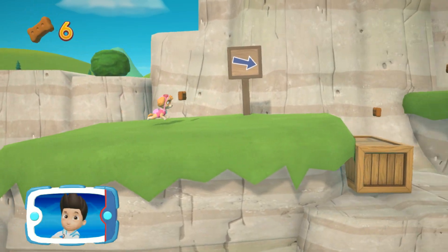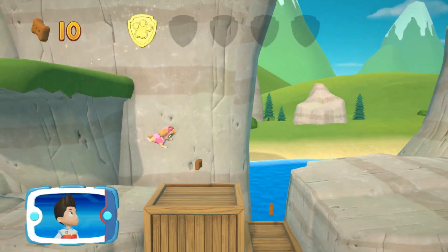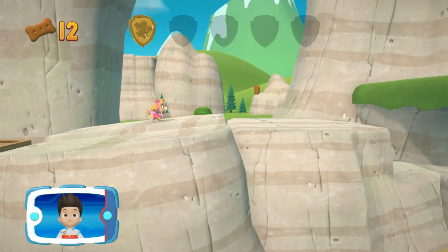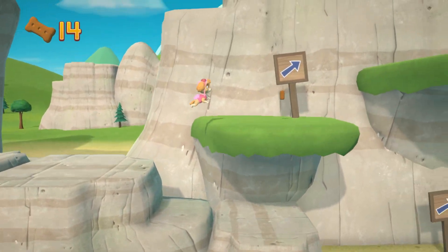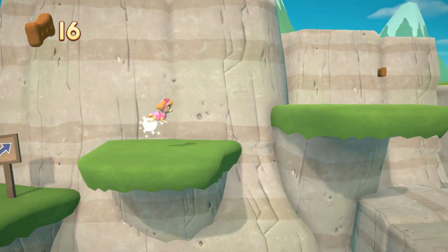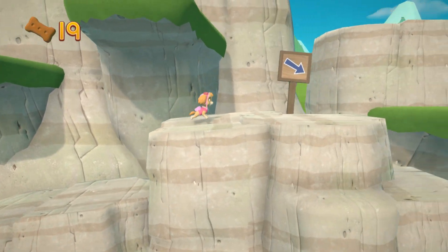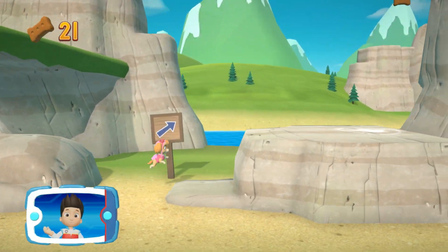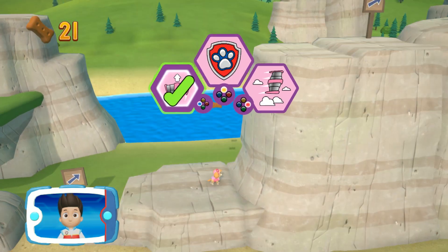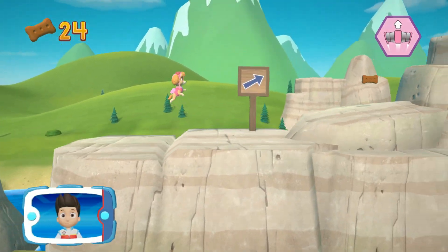There's a golden paw print close by! You've got the golden paw print. Collect all of the golden paw prints that you find. Keep collecting pup treats whenever you find them. Pick the paw prints — that's great!